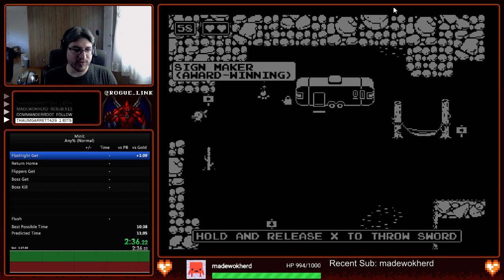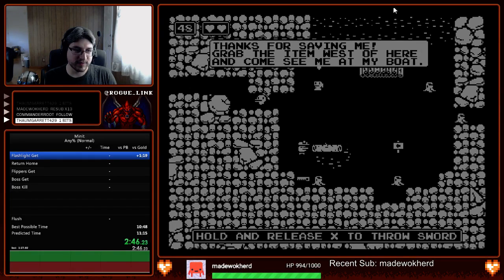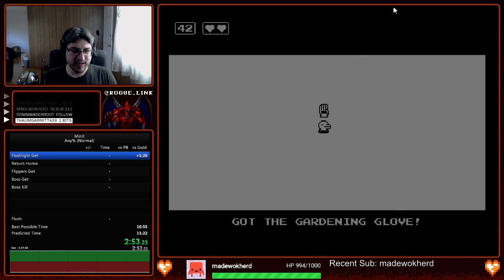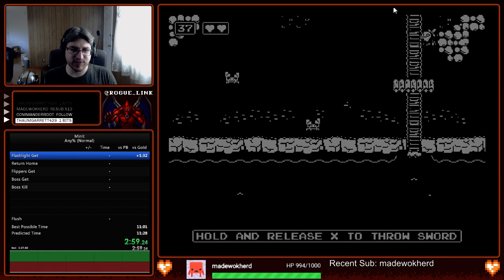Right now we're grabbing that watering can in order to save that man in the desert — hope you didn't blink. And since we saved them, they're actually going to be right here and give us a reward, in this hut right here. This one's another very important item — it's the gardening glove. The gardening glove allows us to break stumps like this one right here.